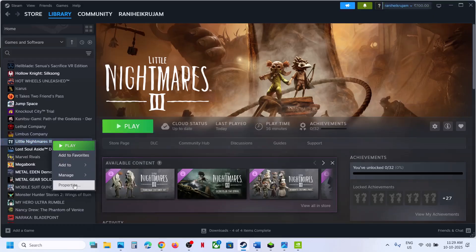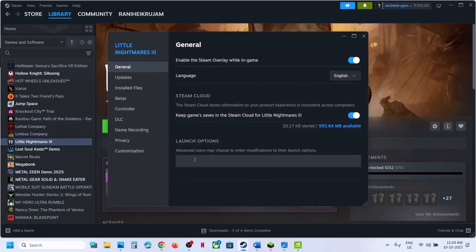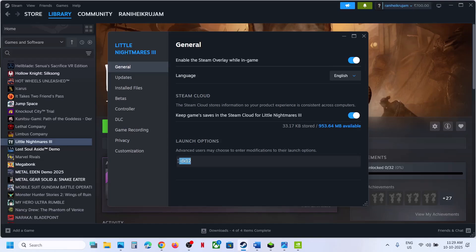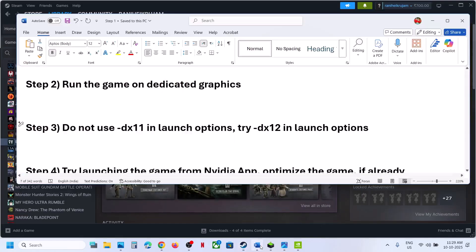Instead, go to Steam, right-click on the game, select Properties, and in the launch option type -dx12. Then launch the game and check — you should not receive that error. Still not working? Remove this and follow the next step.